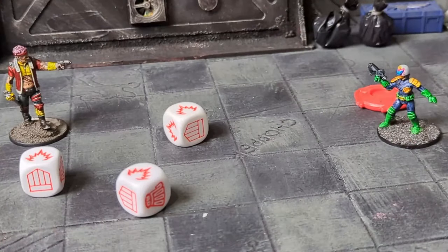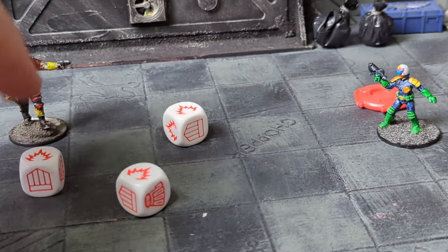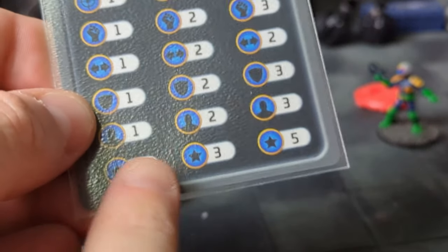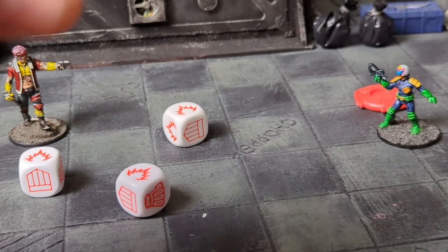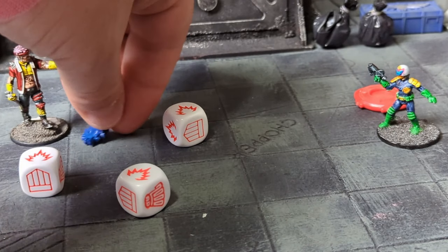Taking hits: if the number of hits rolled equal or exceed the target's cool stat, the target is pinned in addition to any other results. The effects of being pinned: at the start of your turn, you have to roll a special one versus your cool stat, otherwise you have to use shake it off later in your turn. You can only ever be pinned once — if you're already pinned, you do not receive another pin marker.